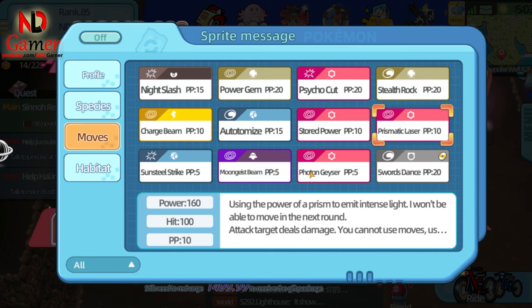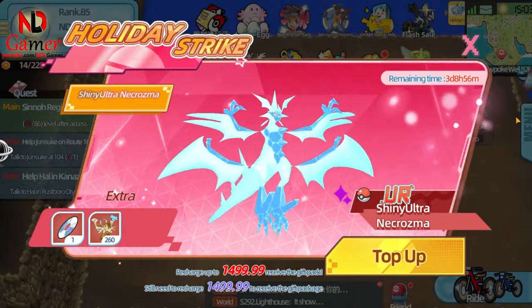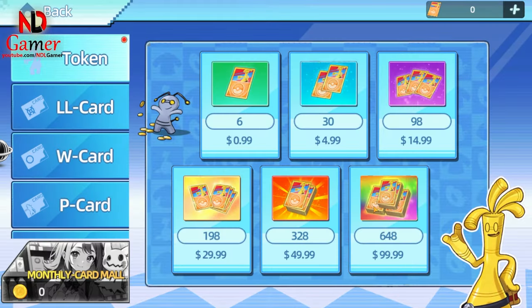This review is based on the stats and skills alone, but these Pokémon also have abilities that I can't check, so the accuracy may not be perfect. Additionally, you don't directly buy these Pokémon — you just need to top up money in the game and you'll get them. Then, with the in-game currency, you can purchase anything else you want.